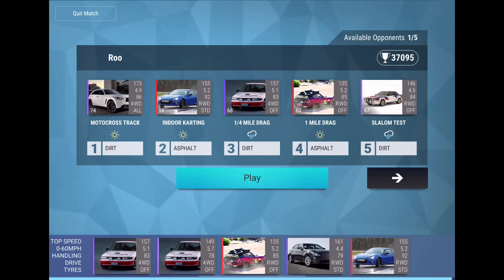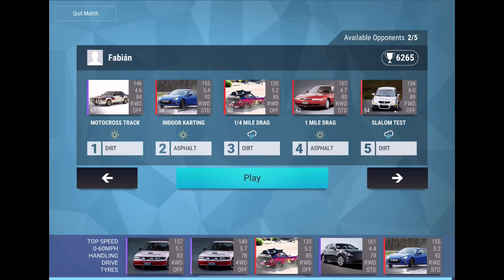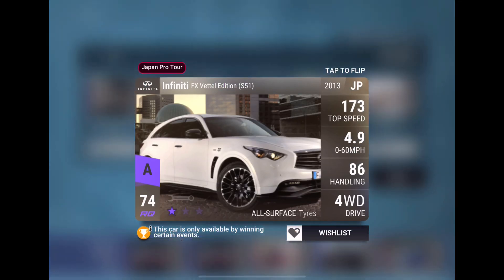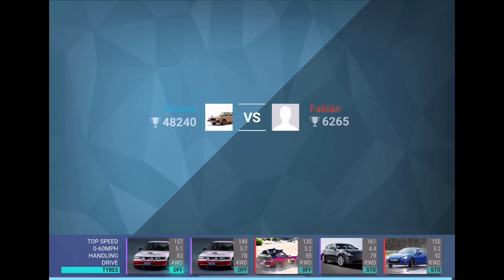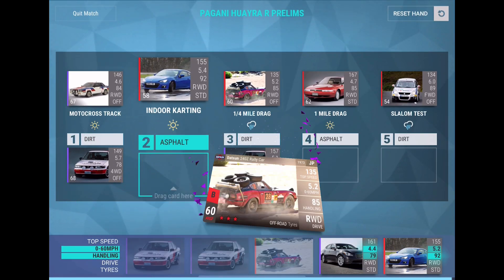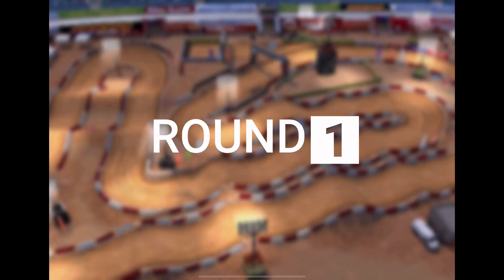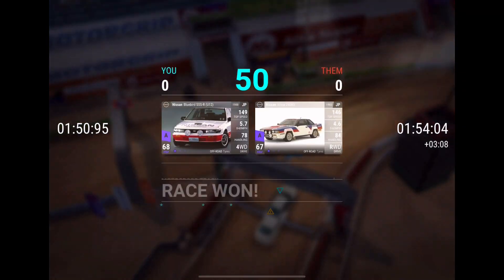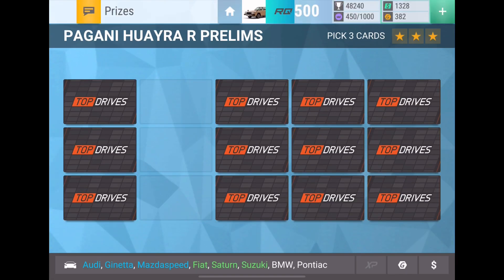So we're in 15th place already. Oh, there's a motocross track — I should probably have seen that. Okay, so maybe I might want to go for the Frontier Attack then. Yeah, we can beat this guy, but I might want to go with the Frontier Attack because we can use it on the drag. That might be a better option — go with the Nissan Frontier — because the bluebird isn't going to perform that well on motocross. Let's skip match just so we can switch to the Frontier Attack real quickly.